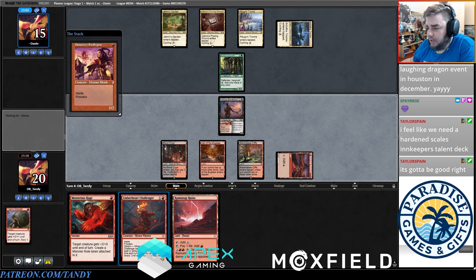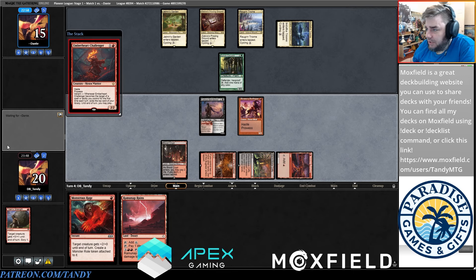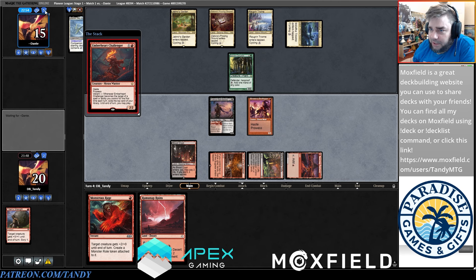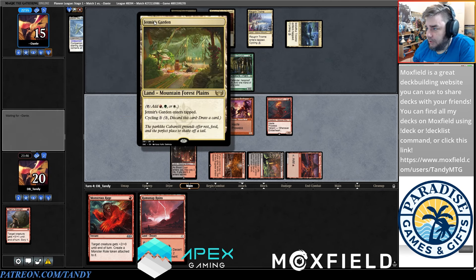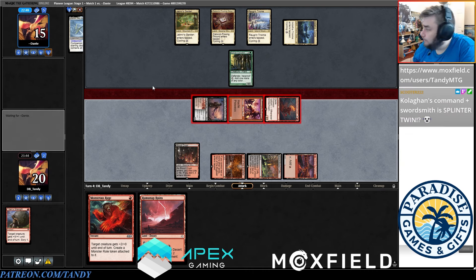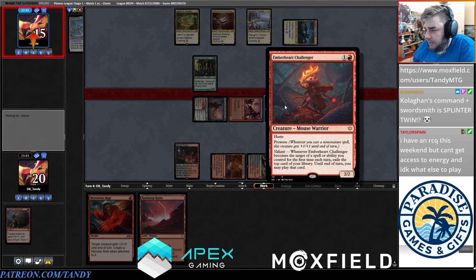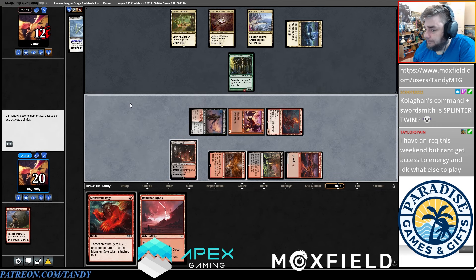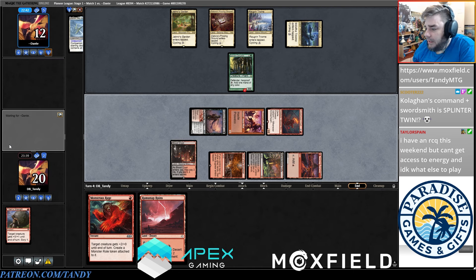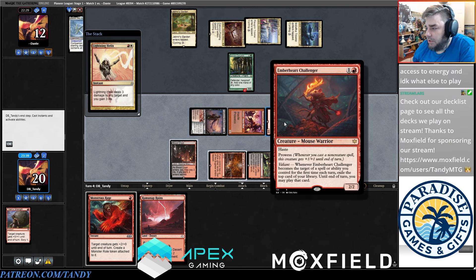They didn't play anything at sorcery speed so we'll just slam. I think we're just going to get hit with one or two Leyline Bindings — our opponent is a five-color deck that's played four Triomes. Our draw was so weak in the opener that I don't think we're going to compete very well. I don't think I'm going to play Monstrous Rage here unless they play Lightning Helix on the Emberheart Challenger. If they play a wrath effect we do have Den of the Bugbear to get going, and they cast Helix — I'm fine with that.